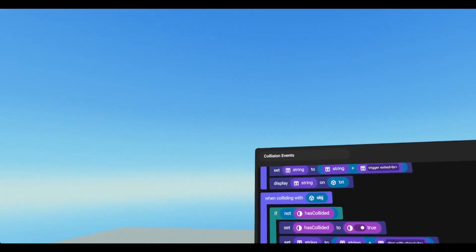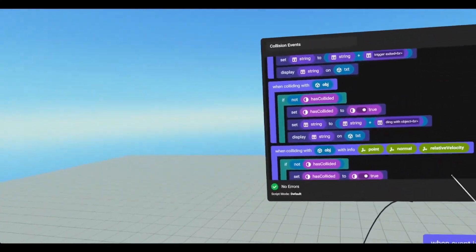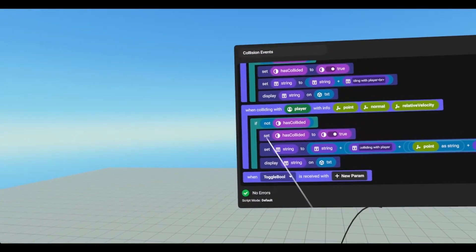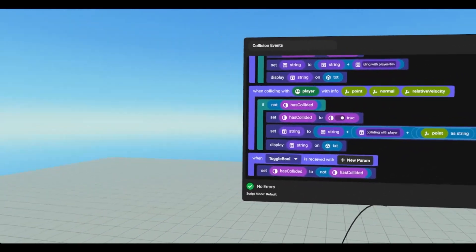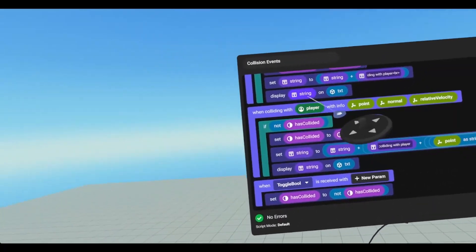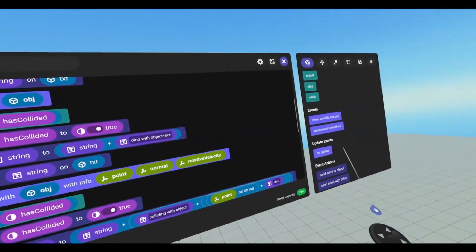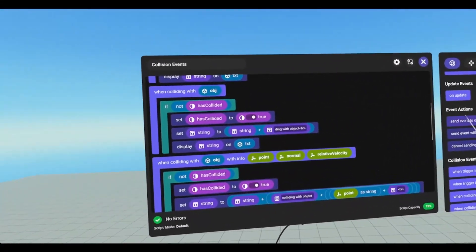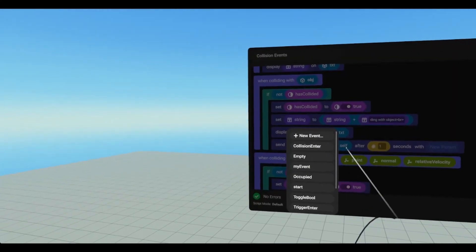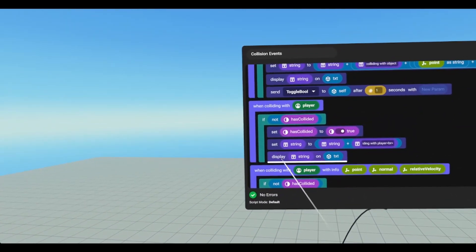And now we need to create a way to set our has collided back to false. So we're going to go under events, when event is received — I'm going to put it on the bottom — and I'm just going to call it toggle boolean. And we're going to set has collided to not has collided. So if has collided is true, we'll set it to false; if it's false, we'll set it to true. But since it's getting set to true, it'll return it as false. However, we need to now send that event. If we send event to object, it'll fire right away — we don't want that. So we need to use a delay, and we need to make sure it's nested in this if statement. And then we will send toggle boolean to self after one second. So our collisions will only happen every second.